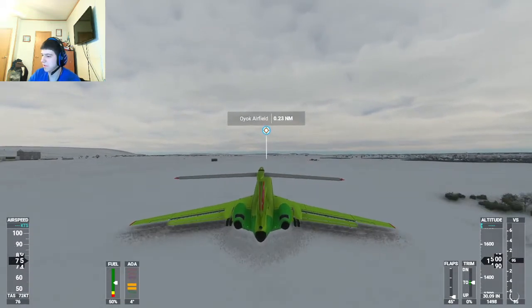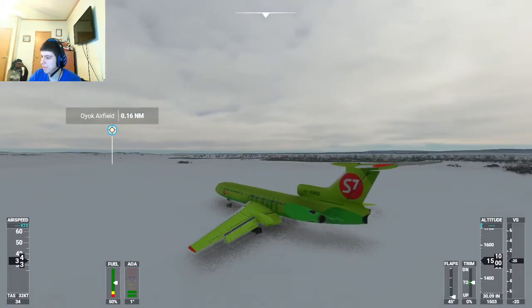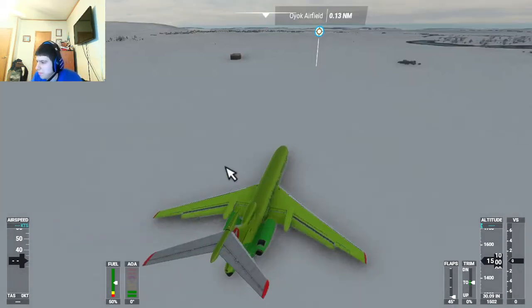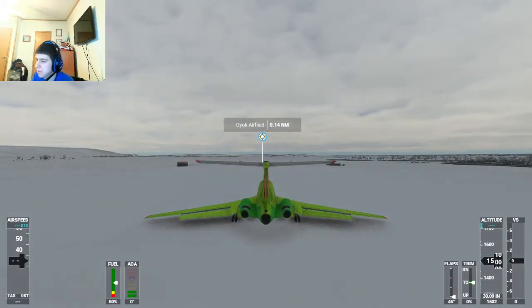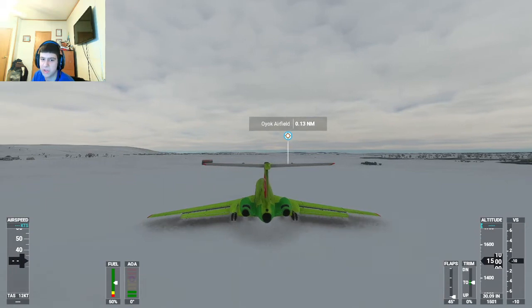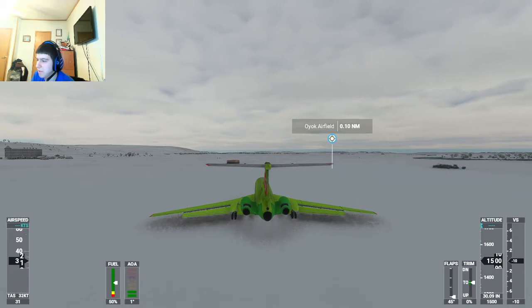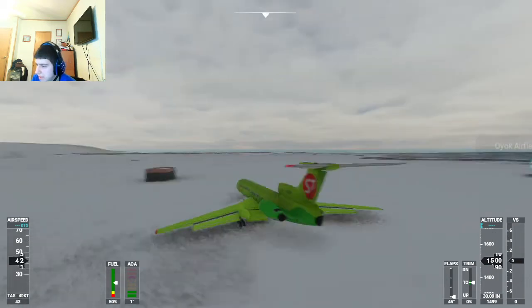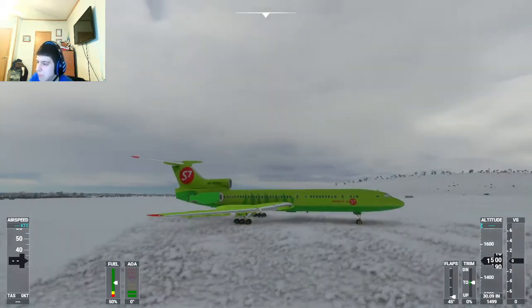That was actually nuts — that was a bounce. Alright, those reverse thrusters really helped me stop. This is a pretty good airplane. Okay, there I have my reverse thrusters on — there's no animation for the reverse thrusters, unfortunately. But this is a pretty good plane. I would strongly recommend downloading it and converting it into Flight Sim 2020. It's a good plane in game and in real life.